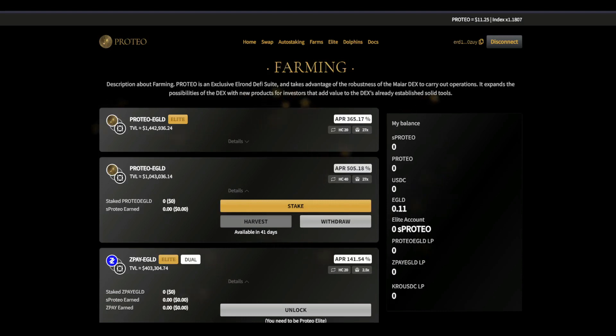Other things to pay attention to are the APRs. On the Proteo to eGold pool there is 365 percent. Then the regular pool — as you can see right here, this one does say it is an Elite pool — the regular pool is 500 percent currently. Some of the perks: if you're Elite, you get to harvest your rewards every 20 days, and if you have a regular account it's every 40 days.